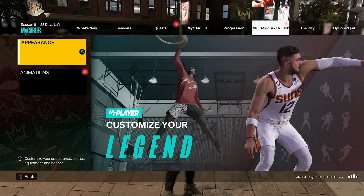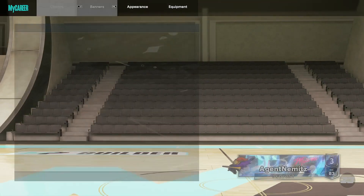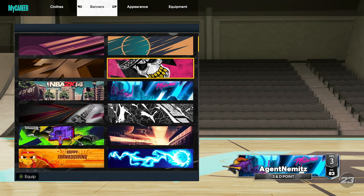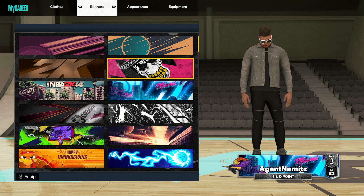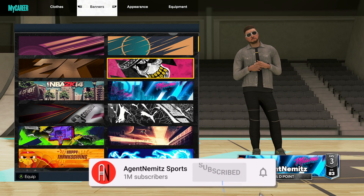You've got to pull up the nav, then head to My Player, Appearances, and then Banners — and here it is. It kind of looks like a calavera, a little Mexican skull. That's pretty cool — pink, black, and then the calavera with some gold teeth. So there you go.